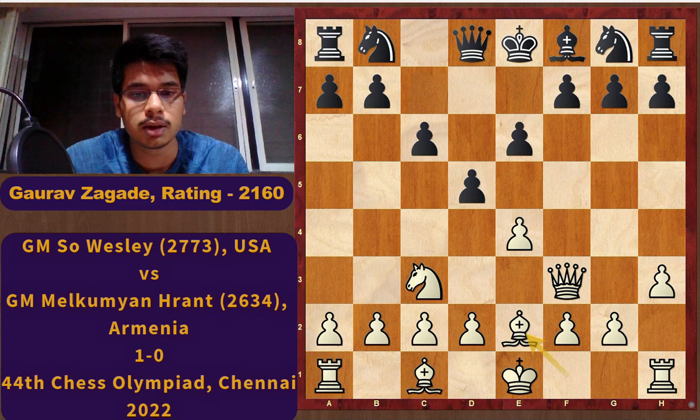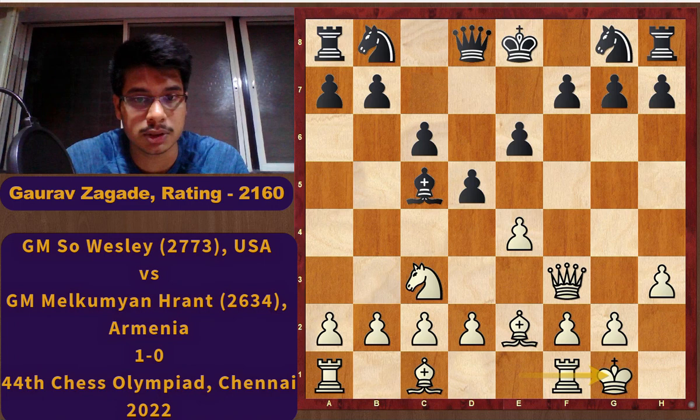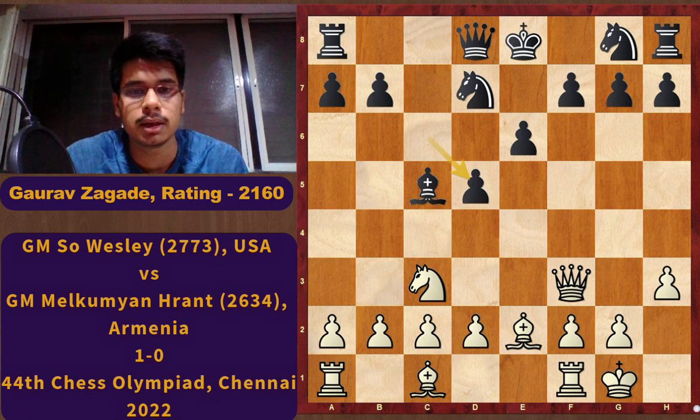White played Be2. Now Black played his bishop to c5, so Black is not allowing White to play directly d4. I think this line is recommended by So Wesley himself in his lifetime repertoire for Chessable. So he castled, Black played Nd7, and after Nd7 White takes on d5. Black can capture with both pawns, so cxd5 is also possible. This happened in the game.